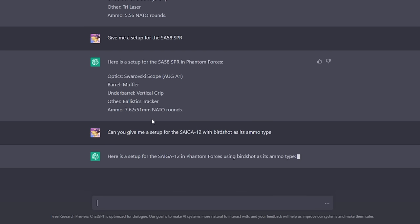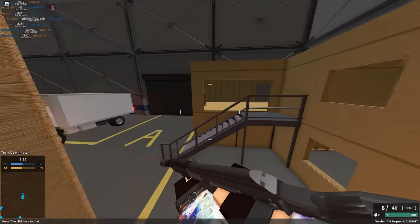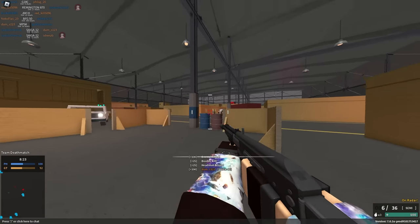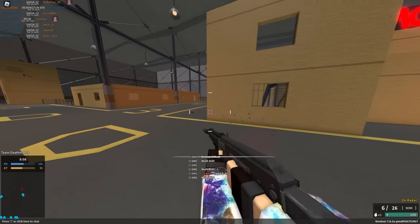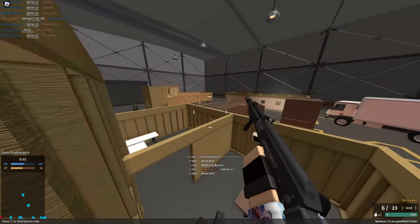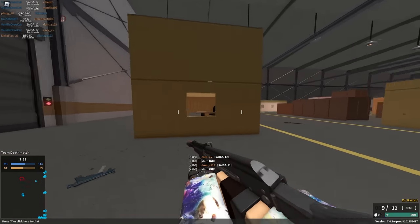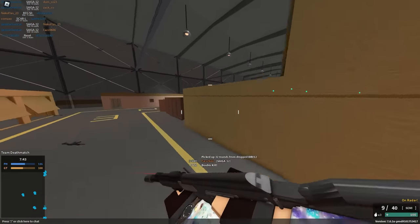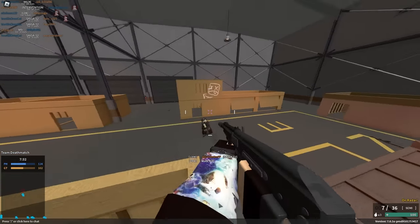We're not gonna finish on that. Can you give me a setup for the Saiga 12 with birdshot as its ammo type? Yeah, we're just gonna see that. Please don't give me compensator, vertical grip, and ballistic tracker. Muffler, vertical grip, laser, birdshot rounds. Alright. This is our last setup because it's a Saiga with birdshot! It's OP beyond belief, but we're not gonna talk about that. Oh my god, I can't — this gun is so silly. This gun is so fair and balanced. I'm using an AI-generated setup and it's doing this.